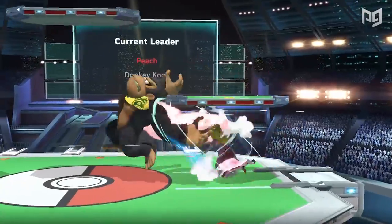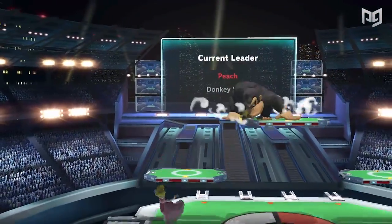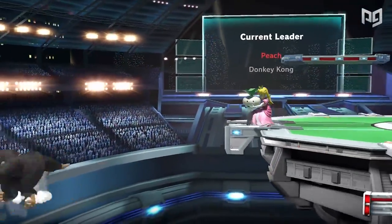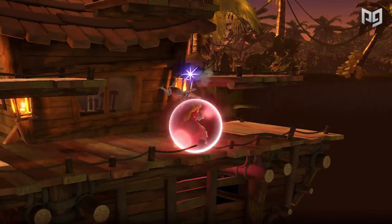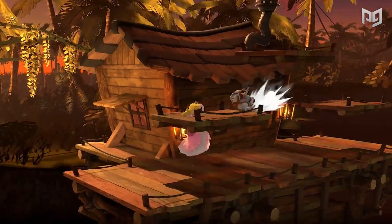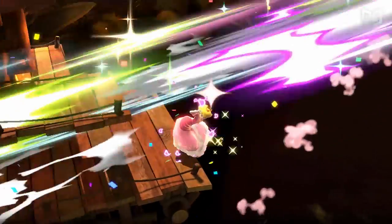Peach players are aggressive and fast, using Peach's unique floating ability to land incredible combos and edgeguard effortlessly. Once you master the short hop, Peach's plethora of punishing combos are just at your fingertips. Remaining unpredictable in her movements, Peach is able to keep the advantage in most situations, especially if you're able to read your opponent. Most of Peach's approaches and combos rely on utilizing her ability to float.